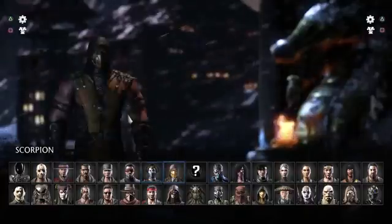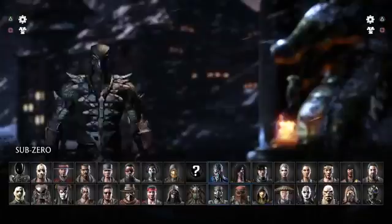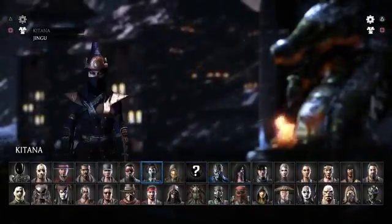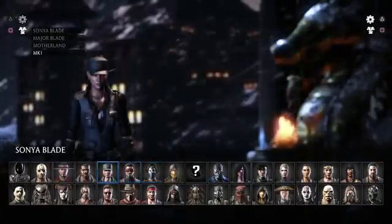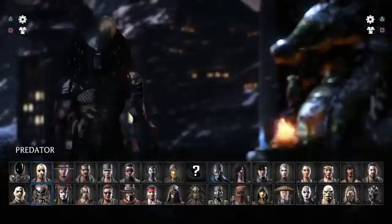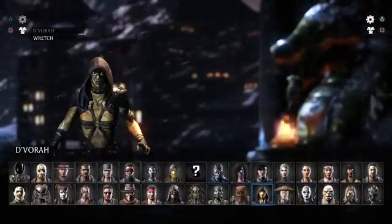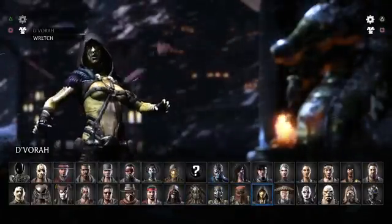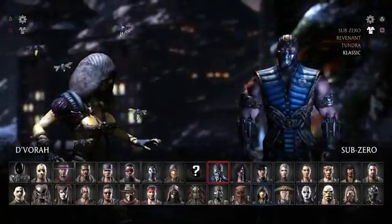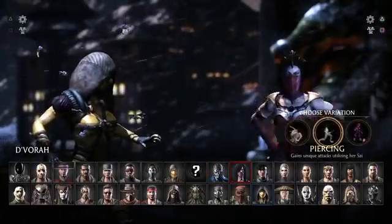Figured I would pick a different character. Even though I showed you the new four, I kind of want to try someone else out. Let me show you right now — some of them have the same outfits, some of them don't. I think she definitely has a new one — I think I showed that to you guys. I'll actually use her, she's actually not a bad character. Sub-Zero's got a lot, even the classic. All right, let's do this.